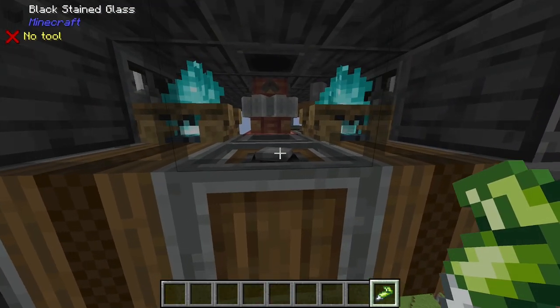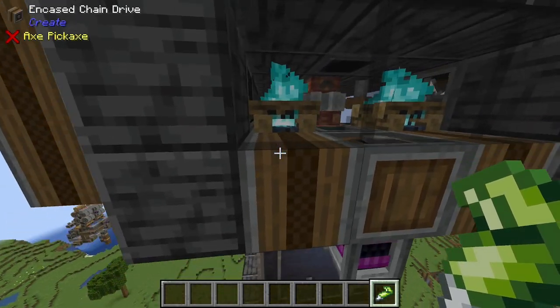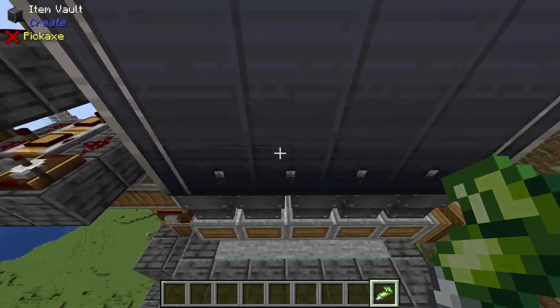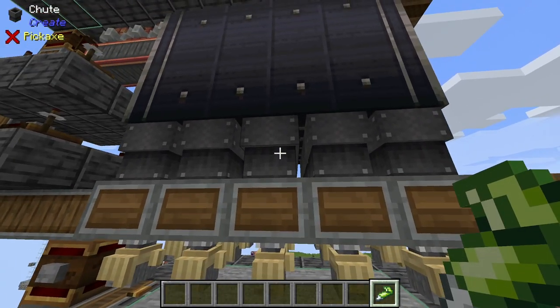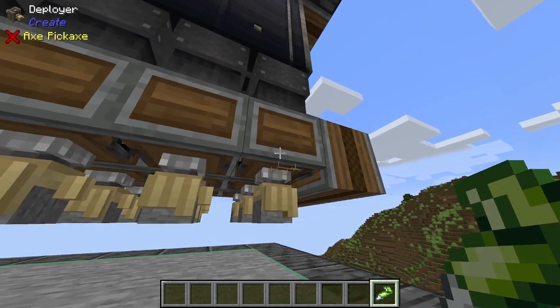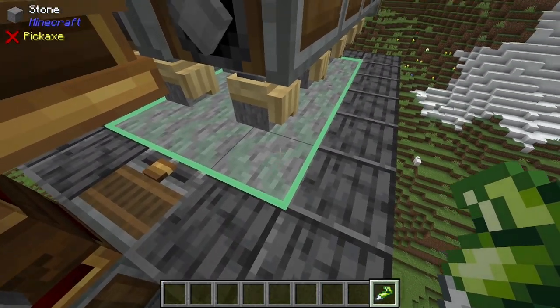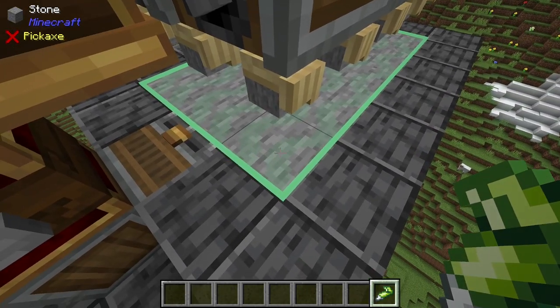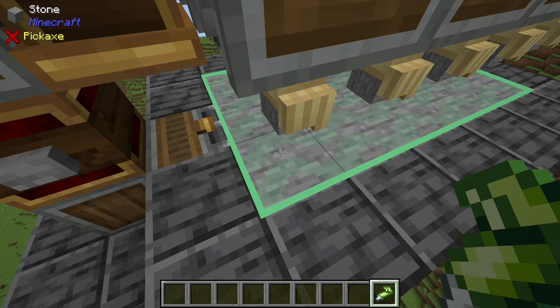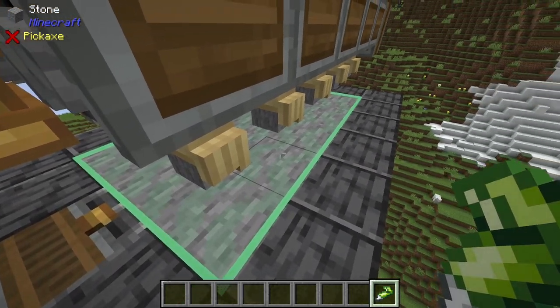It is then smelted by 2 lava fans. That stone drops down a layer and then is haunted to turn into infested stone, which then drops into the item vault storage. The item vault has a chute on every block of its bottom, which then feeds into deployers. These deployers will place down their infested stone right here on this row — it is glued. You will need to go ahead and glue the first set of the stone if you don't already have some infested stone for the schematic cannon.